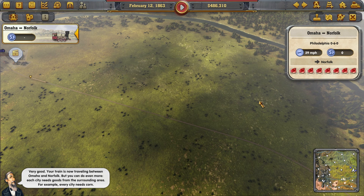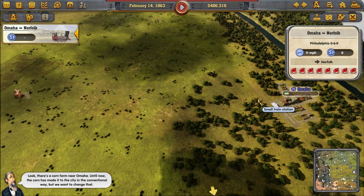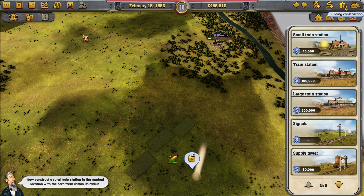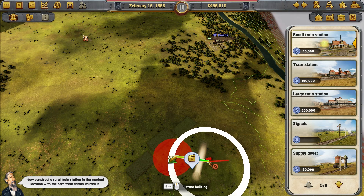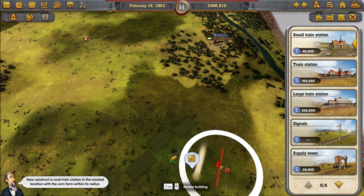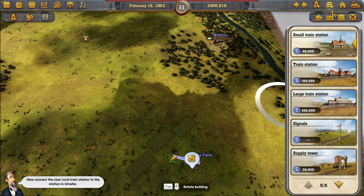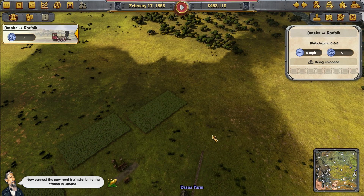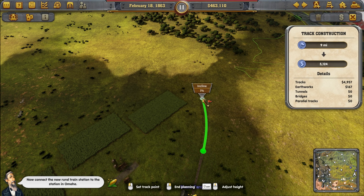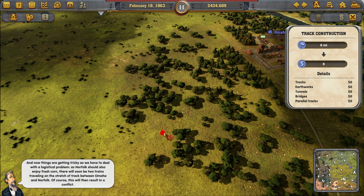Your train is now traveling between Omaha and Norfolk, but you can do even more. Each city needs goods from the surrounding area — for example, every city needs corn. There is a corn farm near Omaha. Until now the corn has made it to the city the conventional way, but we want to change that. Construct a rural train station in the marked location with a corn farm within its radius. As soon as I rotate this it turns green, and you can tell how far out or how close you can go. Now connect the new rural train station to the station in Omaha.